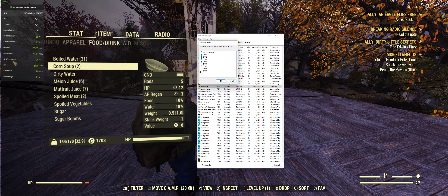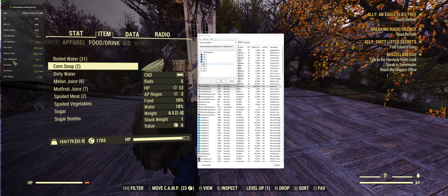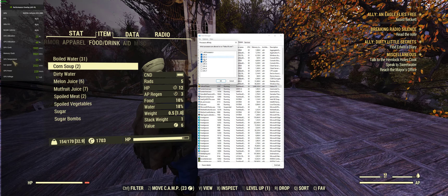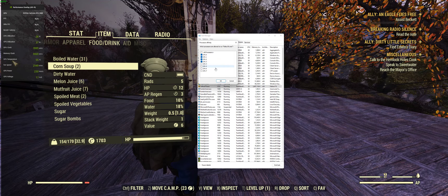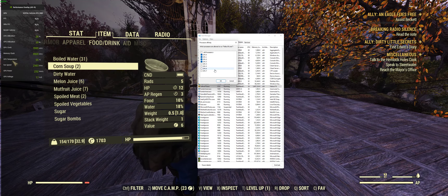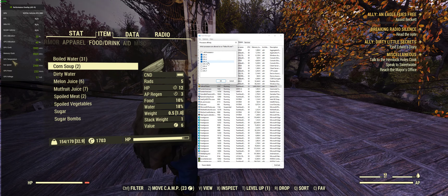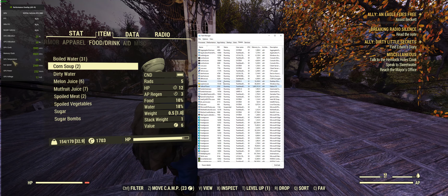Once you're in details, right-click again and left-click on 'Set Affinity.' By default all of your PC's cores will be checked. If you have an eight-core like I do, you want to uncheck cores eight, seven, six, five, and four — leave just the first four cores.